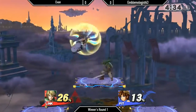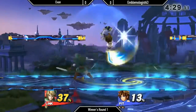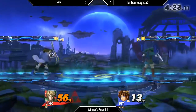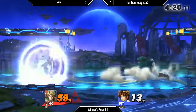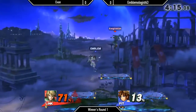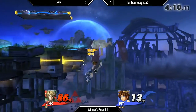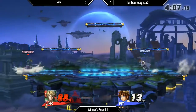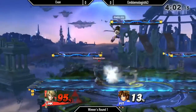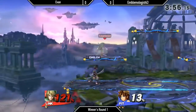I wonder if Yoshi could do forward air into an up smash. Depends on how much hitstun there is. Also depends on if this forward air is a good spacing tool in Ultimate like it is in Smash 4. Trying to potentially set up for a footstool, but I don't think Pit can do that.